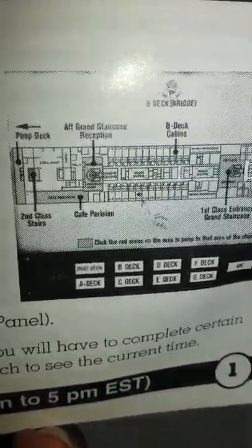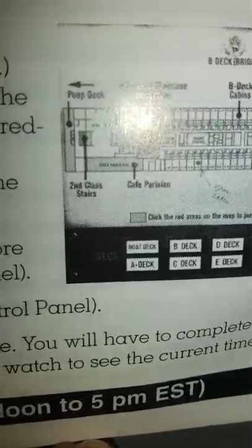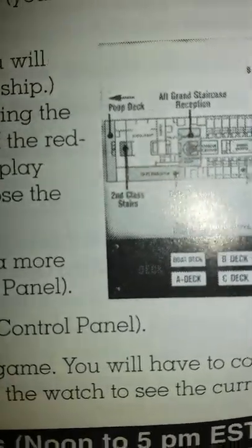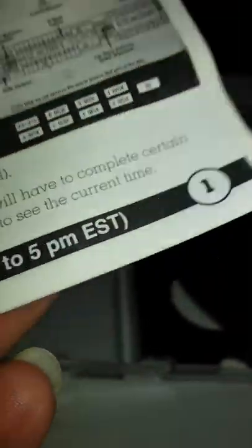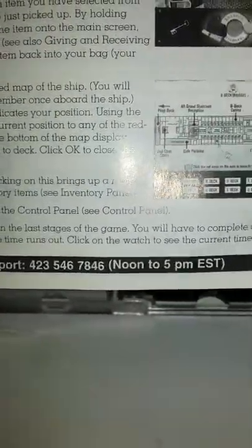Forecastle deck — it's not even on the map because they only show second and first class. I'd probably be on the bottom dancing with all the other poor folks. Probably second class — today's standards that's affordable, but it was probably worth a lot more back then. You'd click the red areas on the map to jump to that area of the ship. A deck, B deck, C deck, D deck, E deck, F deck, G deck — that's a lot of decks.